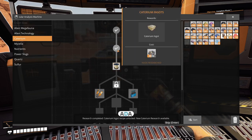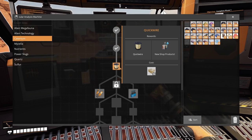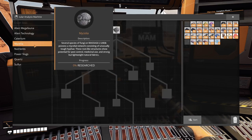Research completed — catirium ingot recipe unlocked! New catirium research available. Now I can create catirium from the resource.